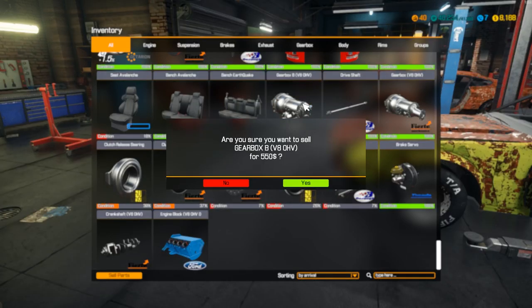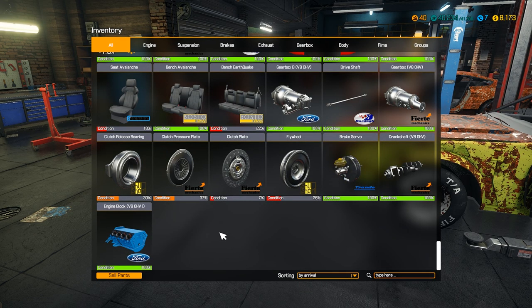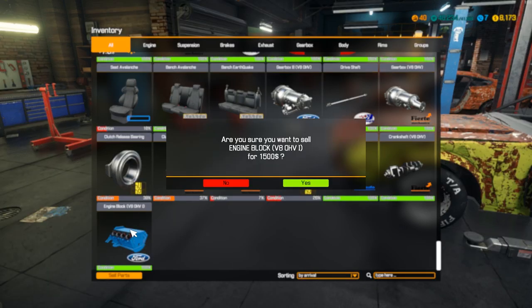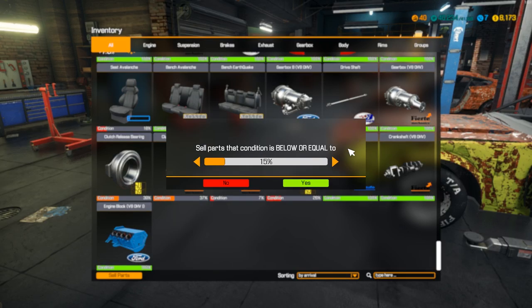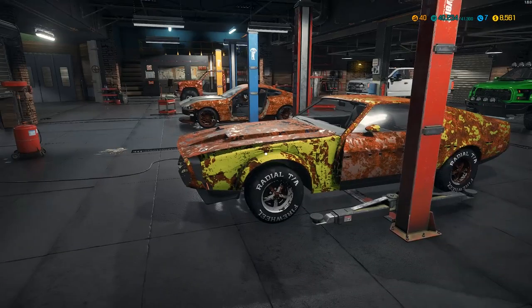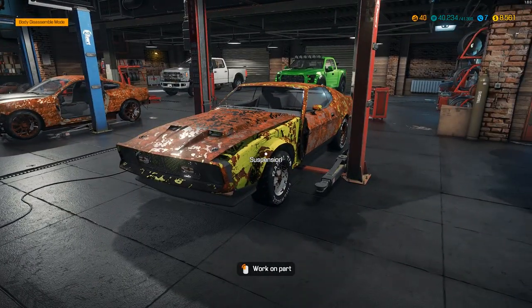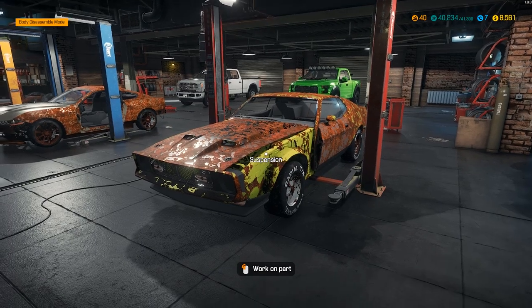We'll hold on to this one just in case we can use it. 450 has no value at all. We're gonna sell all the low end stuff. Hey, that sells for 1500 though — that's not bad! If you can find whole engine blocks, that's the way to go. All right, we get rid of most of the junk. Now I say we do some body work and then paneling work.